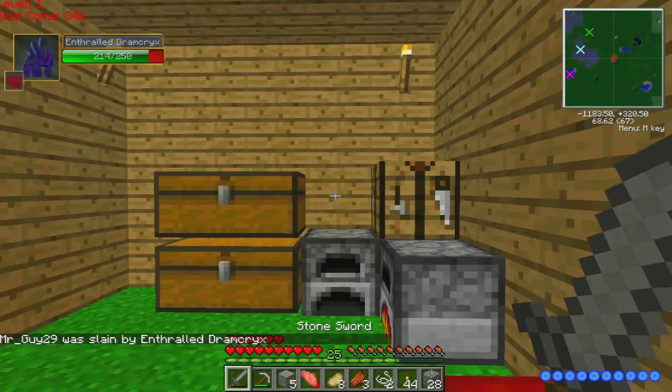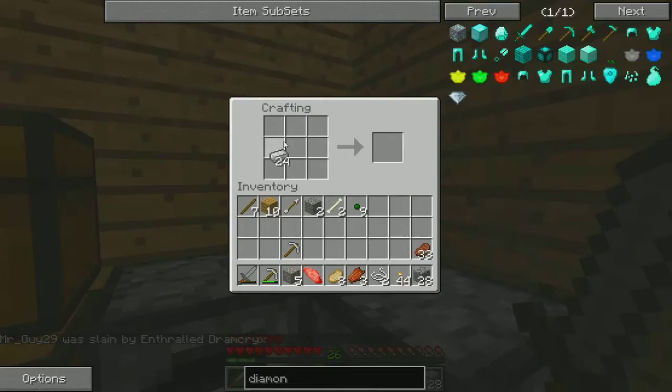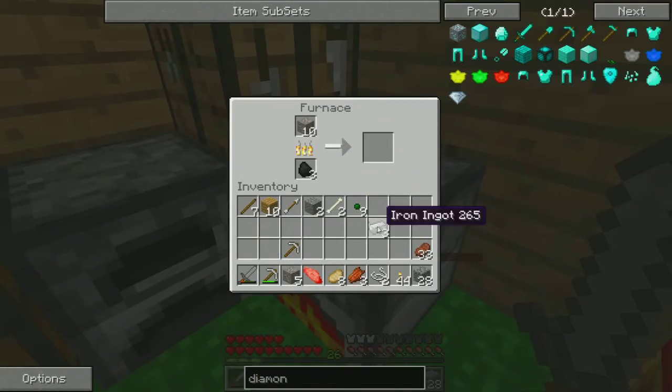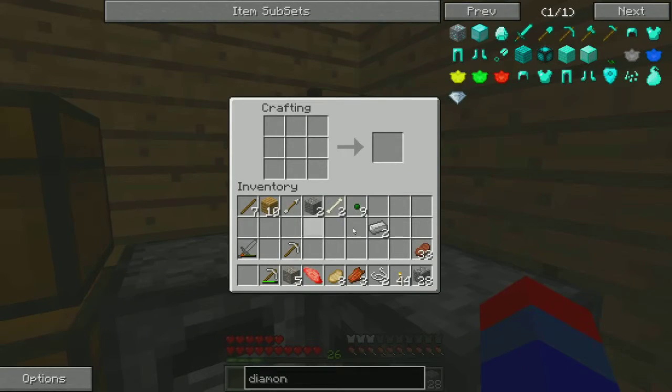Oh my god — I can't do anything around here. I'm making armor and going back down. What are those? Whoa, that's pretty boss actually. Okay — got full iron. Make an iron sword. This is about to get serious, guys. Very serious.